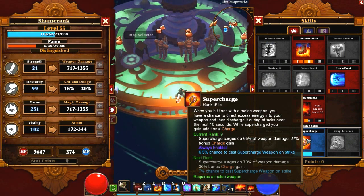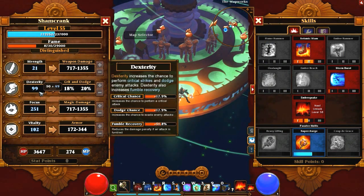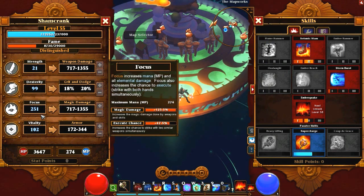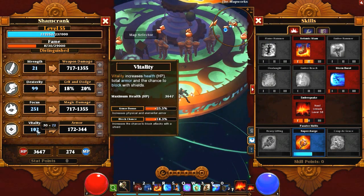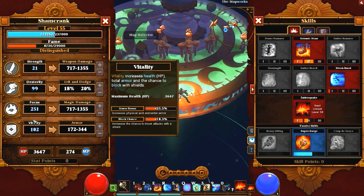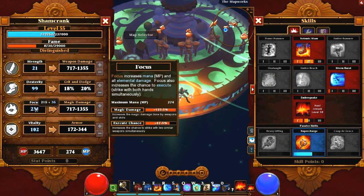You aren't investing in strength at all, so you'll notice I've got 50 base dexterity right now. I'm working to get that to about 112 or 113 — I like to have about 20% crit and 20% dodge chance, that's just me. You can also throw everything into focus if you prefer. I'm also going to eventually have around 100 base vitality so I get the armor bonus, I believe it's 25% total — it might be 20, I haven't looked at my stat sheet in a little while. But for the most part, we're going to invest into focus. It's at 215 base.